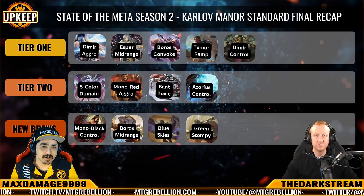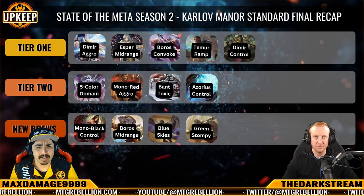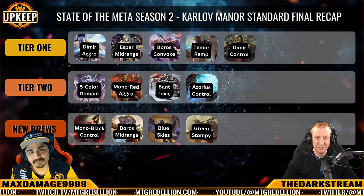Tier 2 is where Domain ends the season, despite starting strong, due in no small part to the continued existence of Dimir Aggro, combined with top dog Temur coming for it. Joining it are your three favorite mainstays: Mono Red Aggro, Bant Toxic, and Azorius Control. Stay tuned as we update these lists with Thunder Junction options.